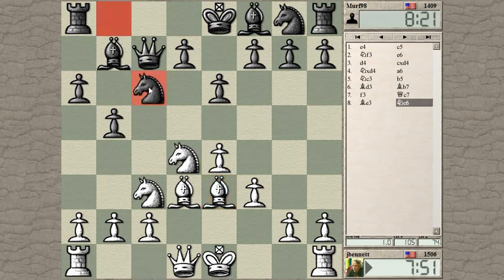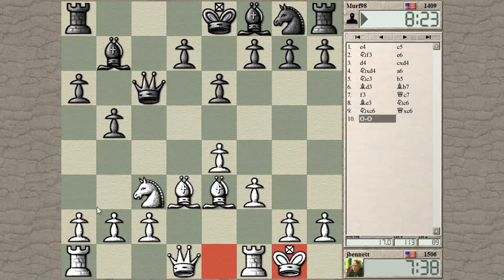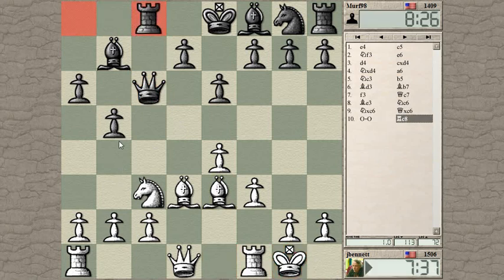Let's see — I could take the knight now or wait for him to take. Why don't I take? Let's see where he wants to put his pawns. He just wants to do that — keeps the C file open. Maybe I should castle kingside here. He's going to have some quick pressure on the C file. It's going to be a little annoying.